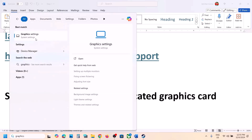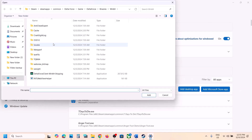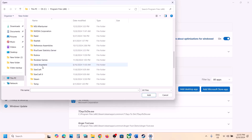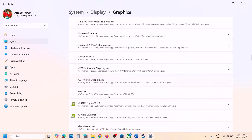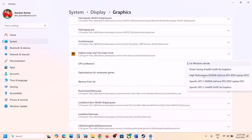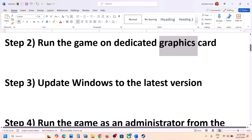The next step is to run the game on the dedicated graphics card. Type 'graphics settings' in the Windows search box and click on Graphics Settings. Click on Add Desktop App, then go to the game installation folder — open C drive, Program Files, the Steam folder, Steam Apps, Common, then the game folder — and select the game exe file. Click Add. Once the game is added, scroll down, find it in the list, click on it, select High Performance, choose your graphics card, and then launch the game.